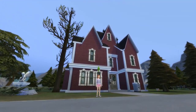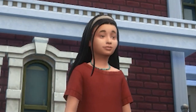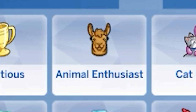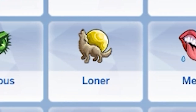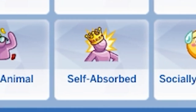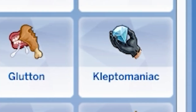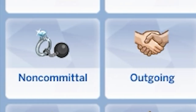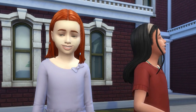Happy Birthday to your child vampire! This is where the real fun begins. At this point, you need to choose whether or not you want your super vampire to be evil or good. For a good vampire, I recommend choosing outgoing, good, family-oriented, animal enthusiast, cat or dog lover, or goofball. For an evil vampire, you could choose loner, gloomy, self-absorbed, high-maintenance, hot-headed, perfectionist, kleptomaniac, erratic, snob, materialistic, evil, mean, paranoid, non-committal, jealous, or hates children.